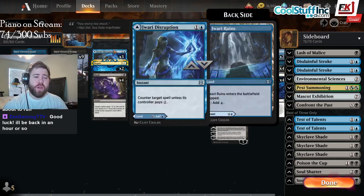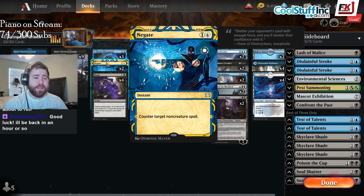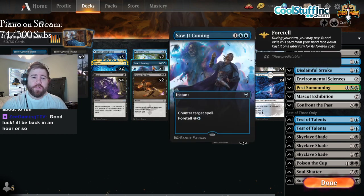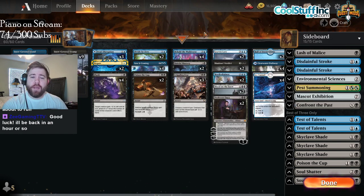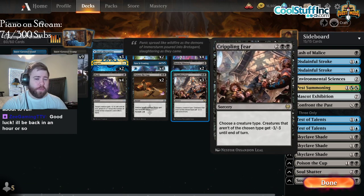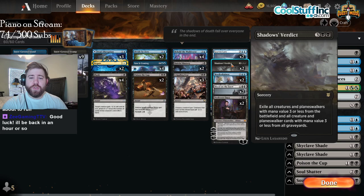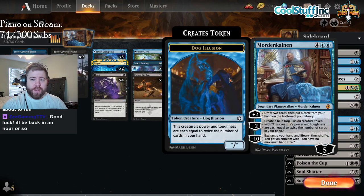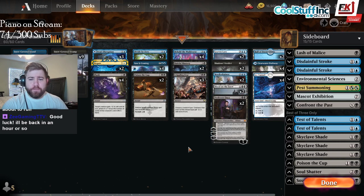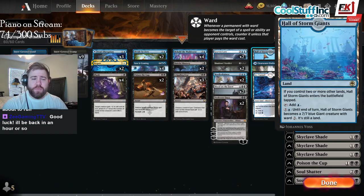We have three Jowari Disruptions, two Negates, four Flunk — one of the most premier removal spells in the format. We have two Divide by Zeros, four Salt Cummings, two Poison the Cup, four Behold the Multiverse, two Baleful Masteries, three Crippling Fear, two Graven Lore, two Shadow's Verdict, two Mordenkainen — one of the nice Planeswalkers in this format — Blood on the Snow, Professor Onyx, and some Lands including two Hall of the Storm Giants.